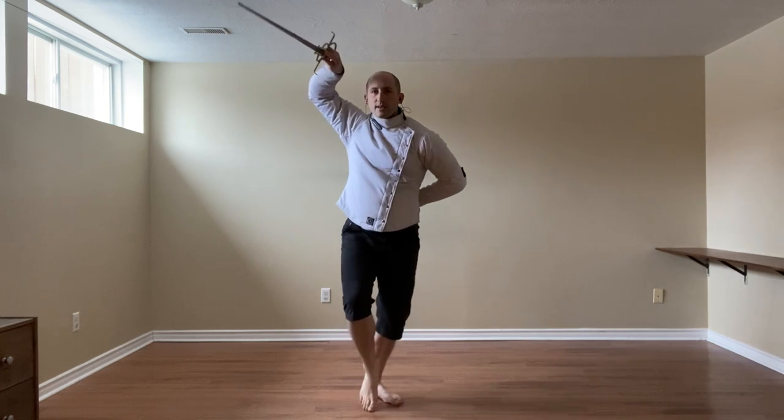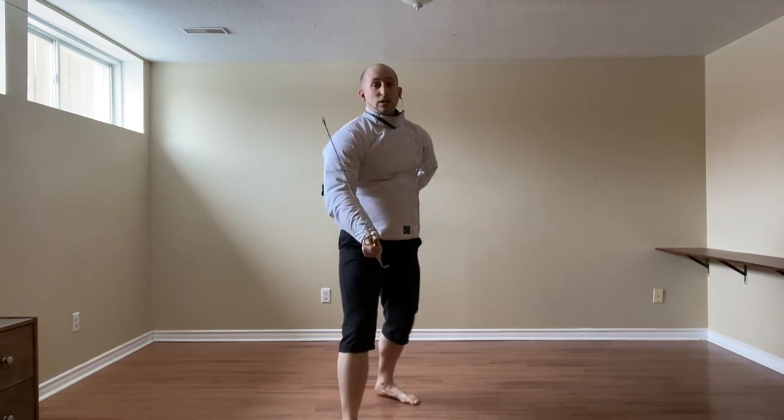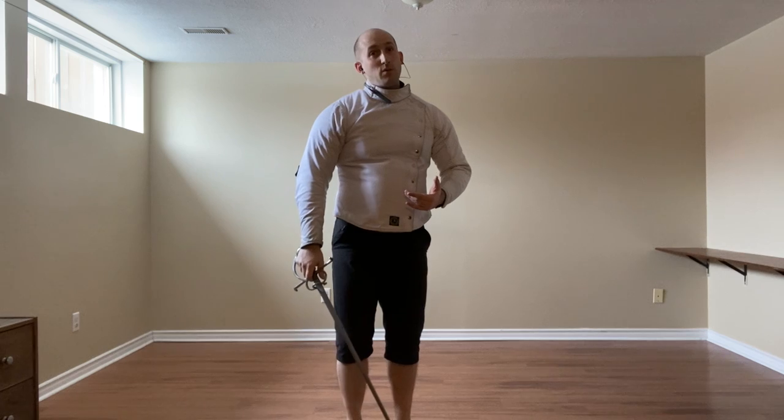If we are not necessarily ready for the void, we can pull this back and either thrust to the face or chest, or cut to the head. And of course, if we were anticipating using Entrare and we feel nothing, we simply pull the leg back and they block onto the point.